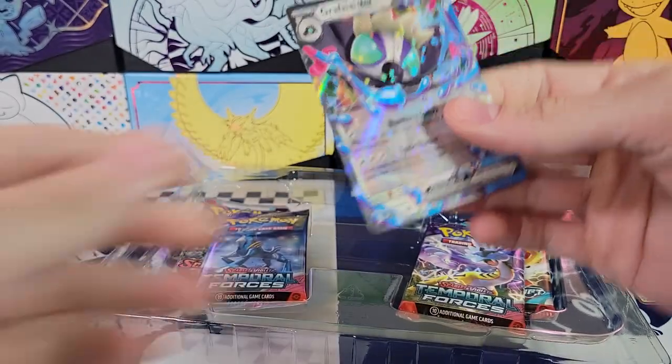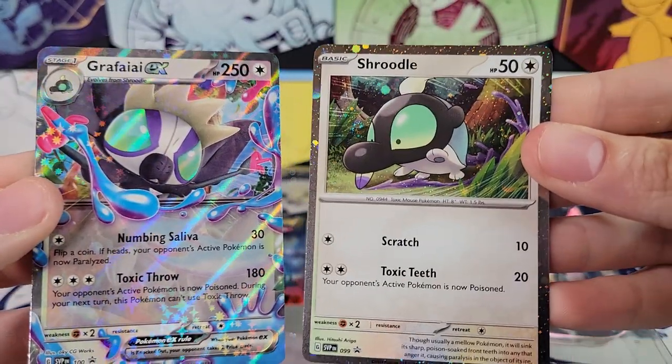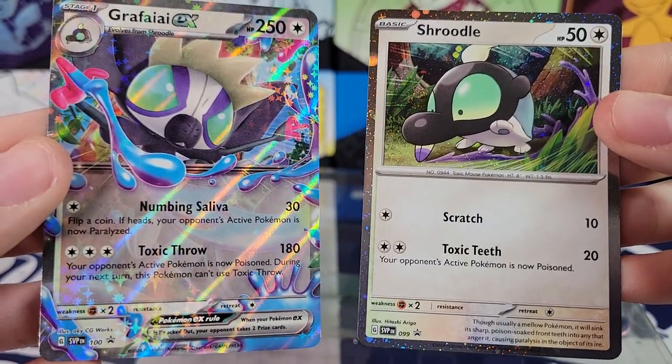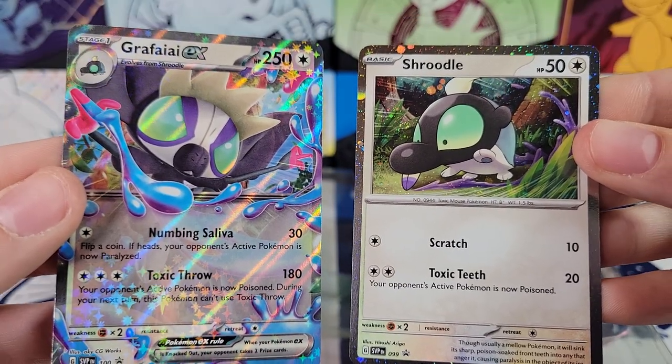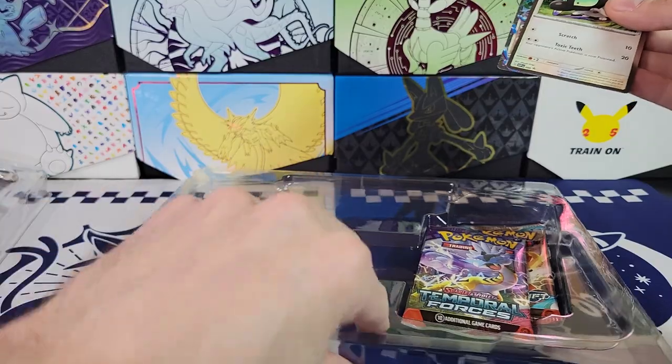Here's the code. This promo is very cool — you get Griffii EX and a Cosmos Foiling Schrudel. Very cool. These are both Blackstar promos, number 99 and number 100. So those are what you get promo-wise.